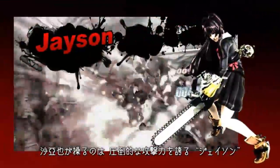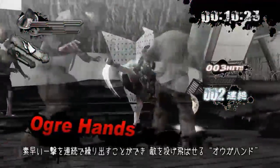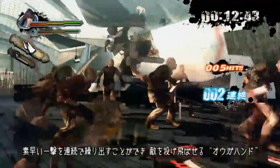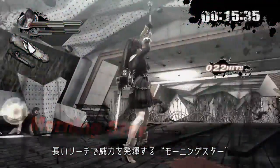Saya uses Jason as her most powerful weapon. Ogre Hands for faster attacks. Morningstar for long range attacks.